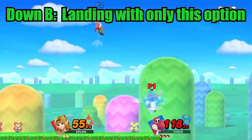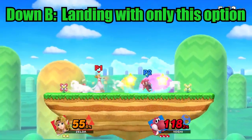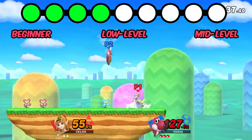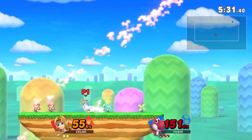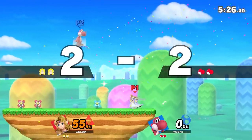Beginner Yoshi's love spamming down B. The move is pretty powerful and can break shields, but it is very predictable and punishable on whiff. The stars that come out on the side of Yoshi have a hitbox, so be aware of that when going in for the punish. If you dash away from the falling Yoshi, you can often short hop over them and go for a combo-starting aerial, or just run in and punish if you have a quick move.